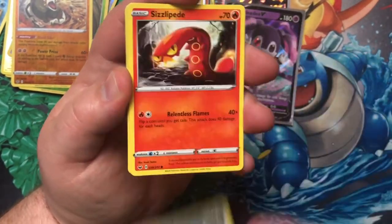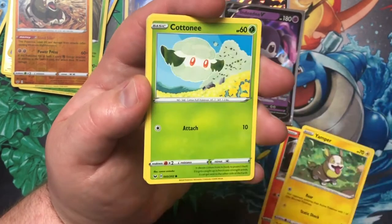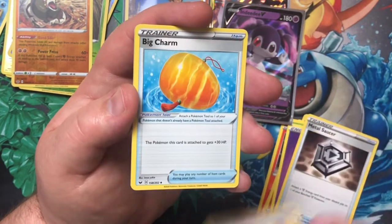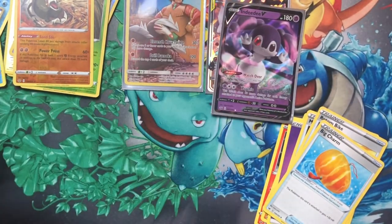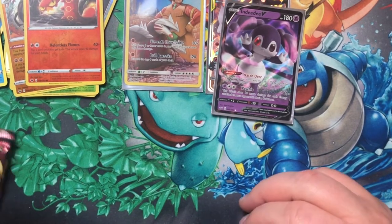We got ourselves a Ponyta, Sizzlipede, Wooloo, Clobbopus, Cottonee, Energy, Metal Saucer, Rotom Bike, Big Charm, Reverse Holographic Sizzlipede, and a Dreadnaw Holo Rare. Alright, so we got two packs left — both with Lapras pack art.